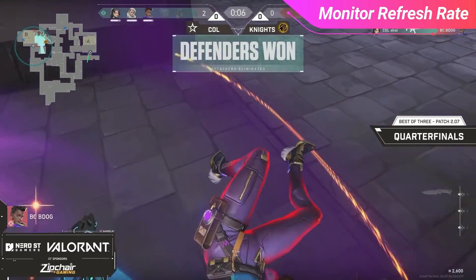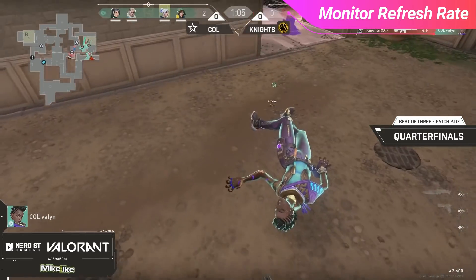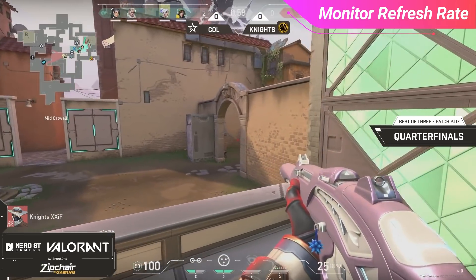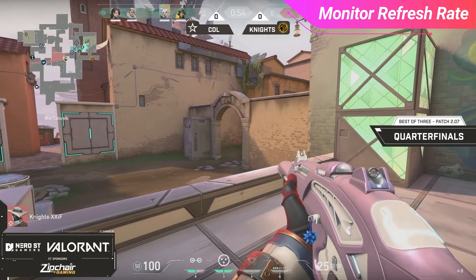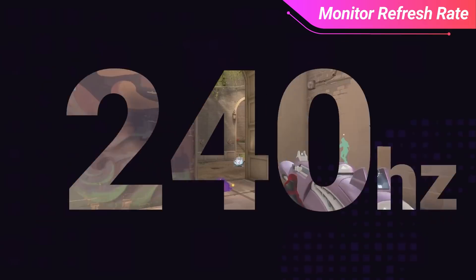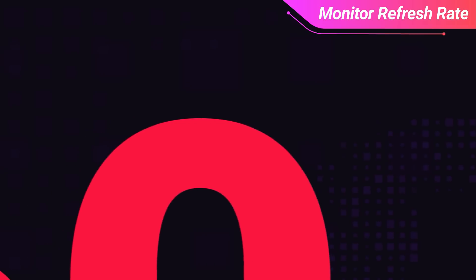For example, if you have a 60Hz monitor, going to settings that allow you to consistently hit around 70 FPS would be good. This extra 10 frames is important as it makes sure that your monitor doesn't drop below 60, which will affect how smooth your game is. The same concept applies if you have a 144Hz or a 240Hz monitor. We also recommend getting monitors with higher refresh rates, as it allows you to get way smoother gameplay. Most pro players use a 240Hz monitor as it's the highest refresh rate currently available, however 360Hz is coming soon. The higher the better.